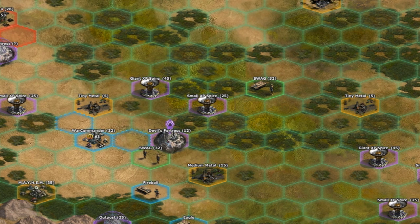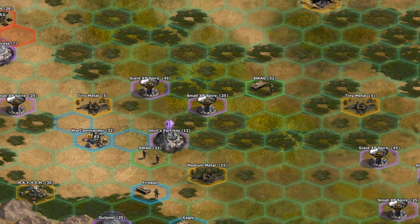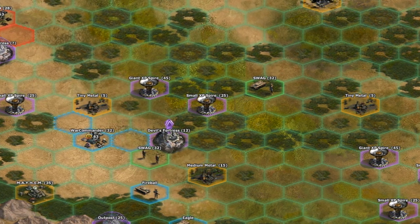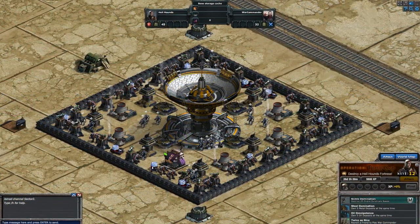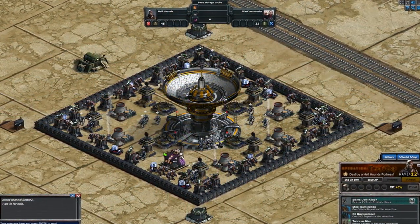Attention Commander, the Hellhounds have begun building an elaborate satellite communication system spanning the world map, putting you directly in harm's way. You must gain control of these spires to put a stop to their plans before it's too late.